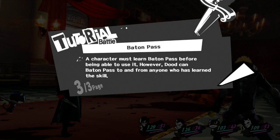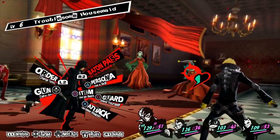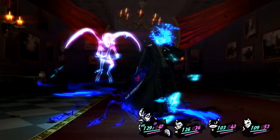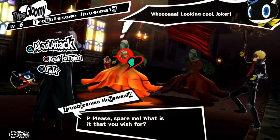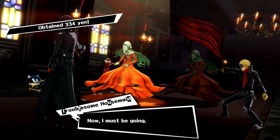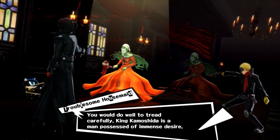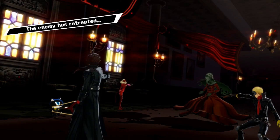You can baton pass to and from anyone who has learned the skill. I'm not gonna baton pass because we're just gonna cast fire on there. I'll get rid of one of the Isanagis. So we want to talk — give me some money. 334 yen and they're gone. You should tread carefully — King Kamoshida's man, possessed of immense desire — and they just leave.